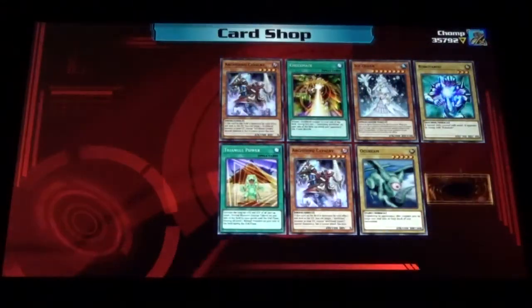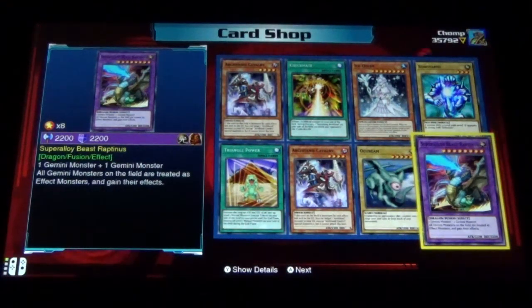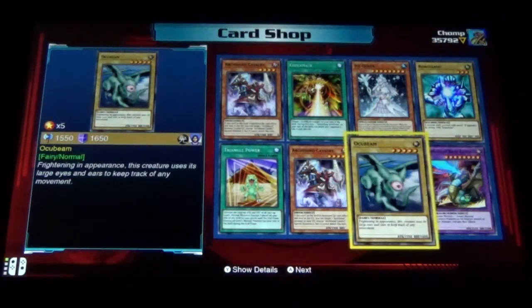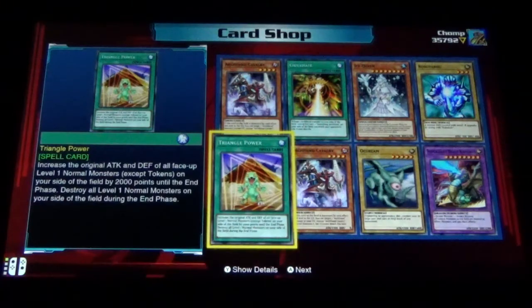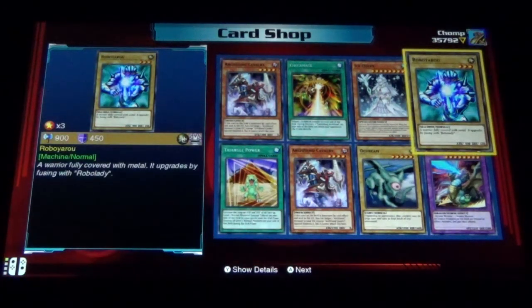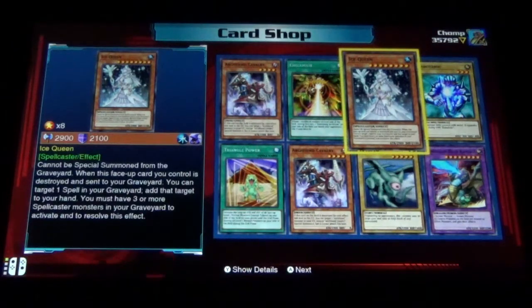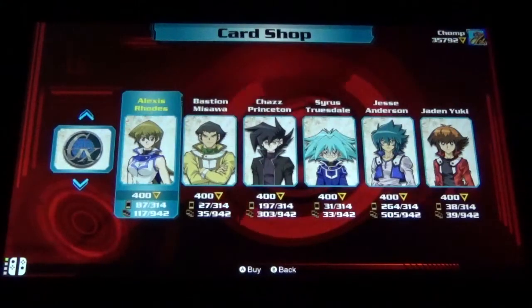Let's try to get Alexis up to a hundred unique cards. Super Alloy Beast Rapinus, Akubeam, Arch Fiend Cavalry, Triangle Power — that's a fun card — Robo Ryu, Ice Queen, Checkmate, and Arch Fiend Cavalry. Very nice.